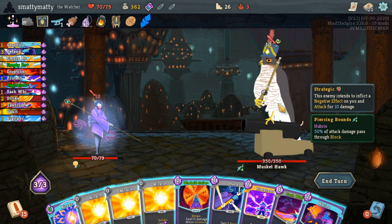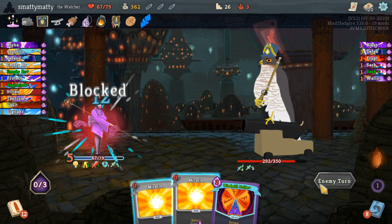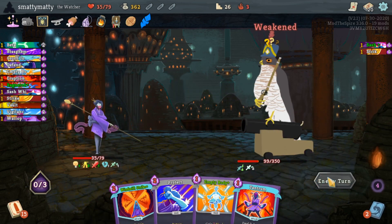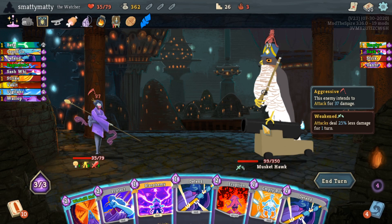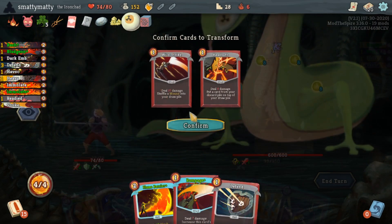This mod adds 2 act bosses. The Musket Hawk in act 2 starts with a Piercing Rounds passive, which makes half of its damage go through block. He'll attack you for the first few turns for a medium amount of damage, nothing too scary, but then he'll spend a turn charging up to remove his Piercing Rounds passive and then hit you for a comically large amount, and then he'll regain that Piercing Rounds passive and repeat the cycle.